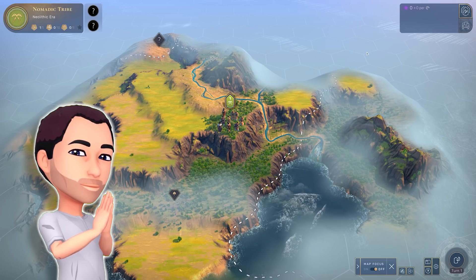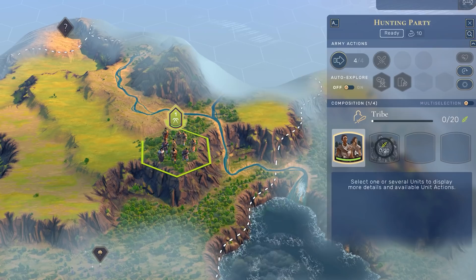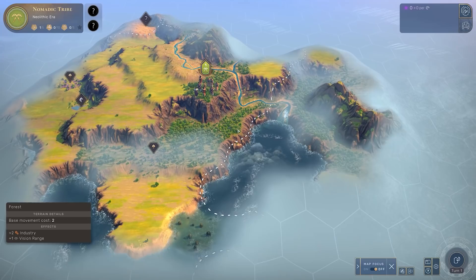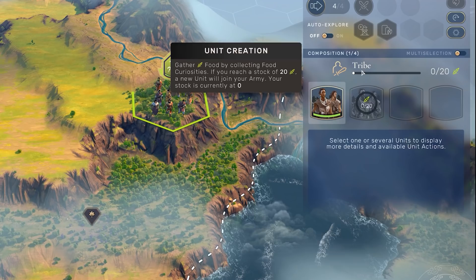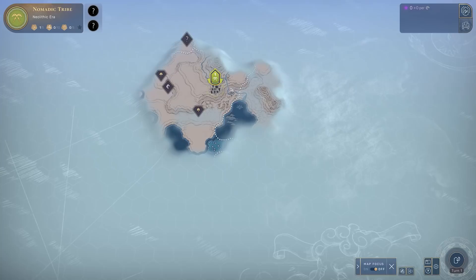Kia ora everyone and welcome back to Humankind. In this video I'm going to take you through how to play the start of the game. I've just loaded up a new world and I'm in the nomadic era as a single hunting party of but one tribal unit. We're going to play through the nomadic era - I'll teach you about the UI, curiosities on the map, the different units, what to do with your tribal unit, and finally how and where to settle. Some tips, tricks, and strategy for the nomadic era in Humankind.